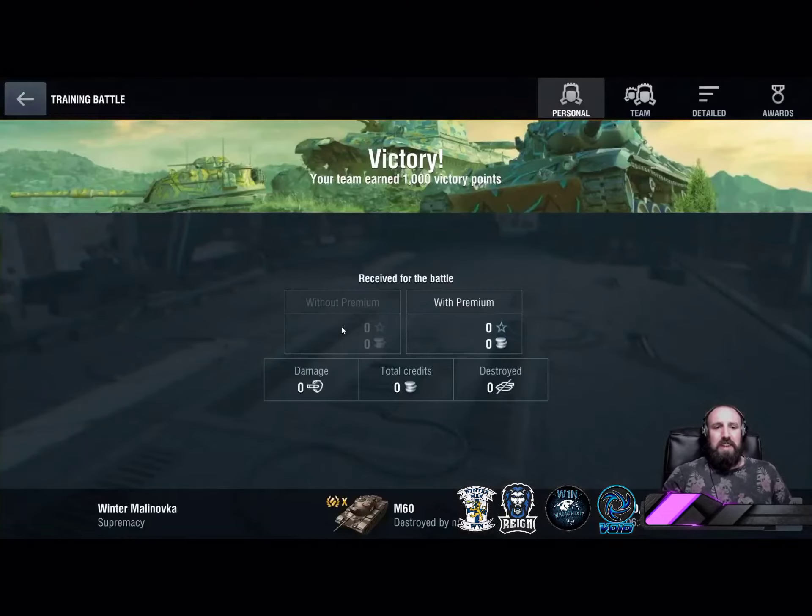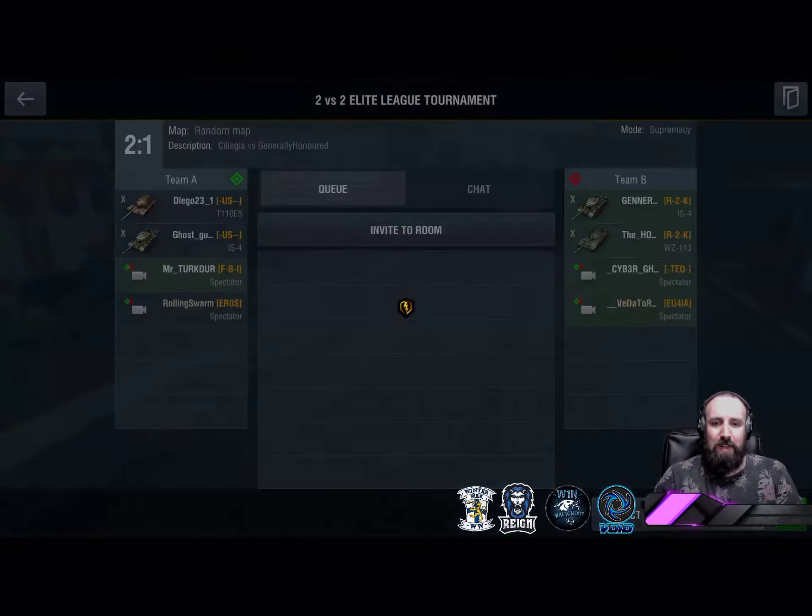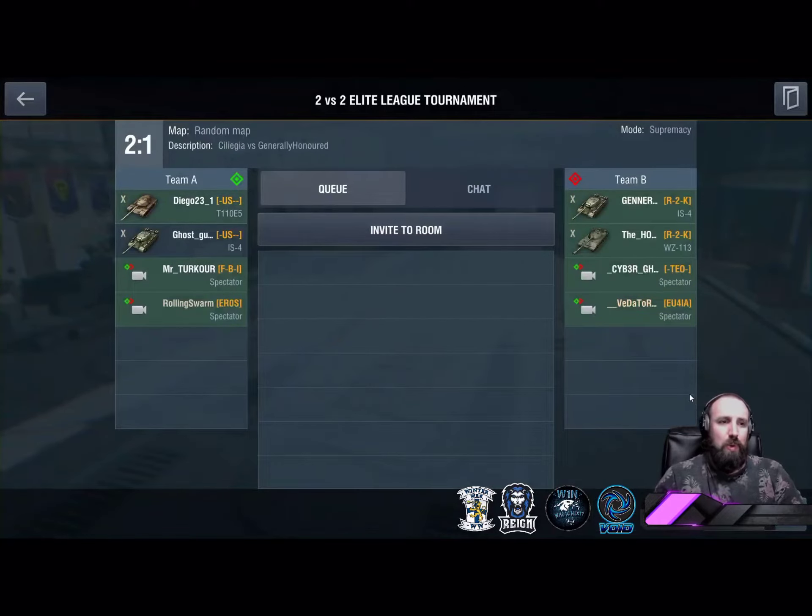Diego and Ghost Gunner — the red team, the Landstrom US clan — lead r2k's General and the Honor 2-1. Match point now to the US team. First to three wins in a best of five. This is some good stuff.